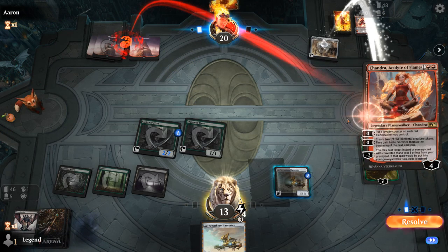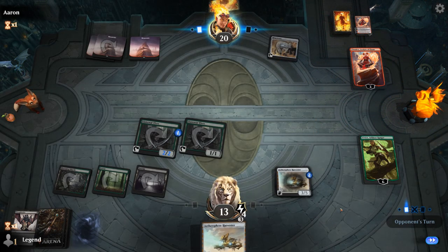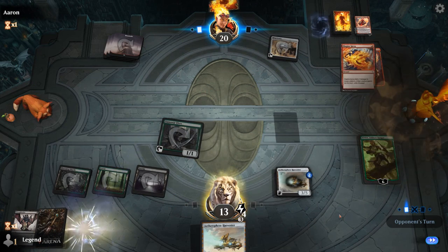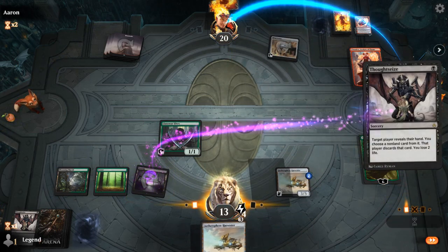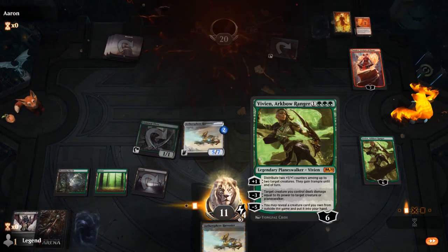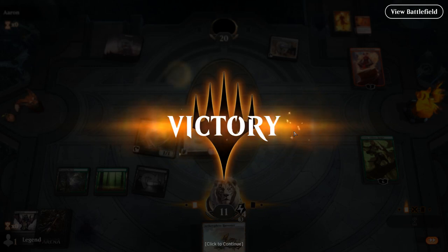Opponent goes for Magma Spray to kill the Elves instead. We Thoughtseize again for another look, then crew and make a bigger Harvester. At some point Vivian could also minus to get something from the sideboard — maybe even something to blow up the Mind Stone. We managed to answer the Chandra Tribal deck nicely, and killing the Heart of Kiran with Fatal Push was pretty key. On to the next one.